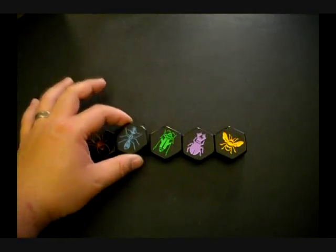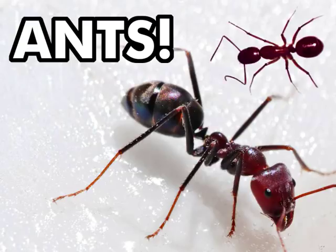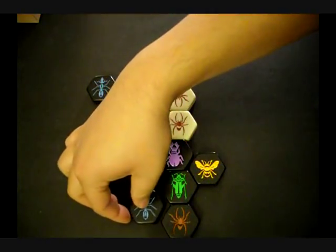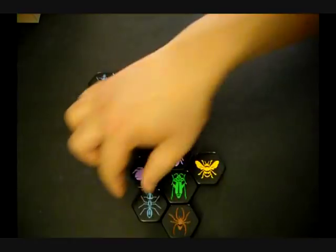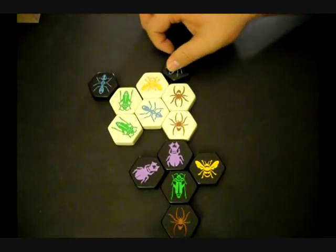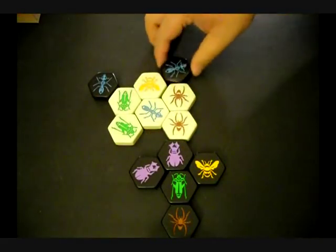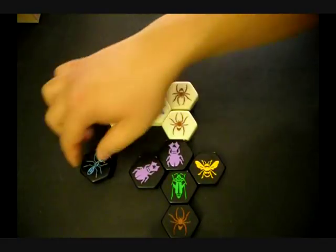The next insect you can control is the ant. Ants are very powerful and they can move anywhere on the outside of the hive. They can move here, here, here, and even here. But what the ant can't do is move into a space where it can't naturally slide into — that would be an invalid space for it.